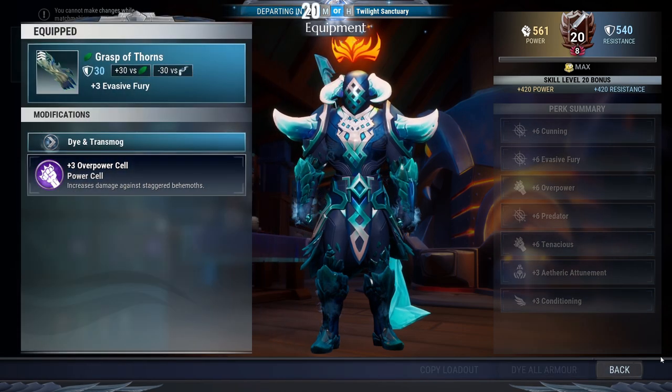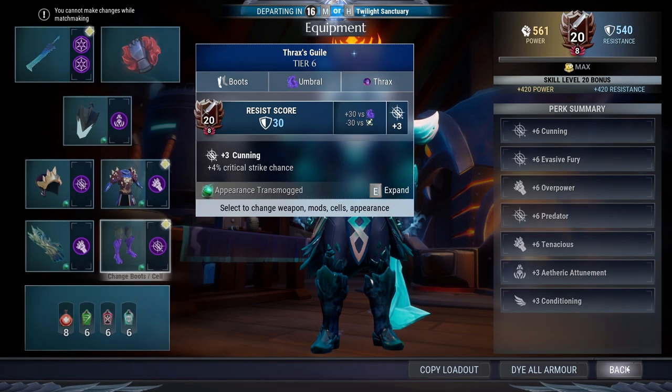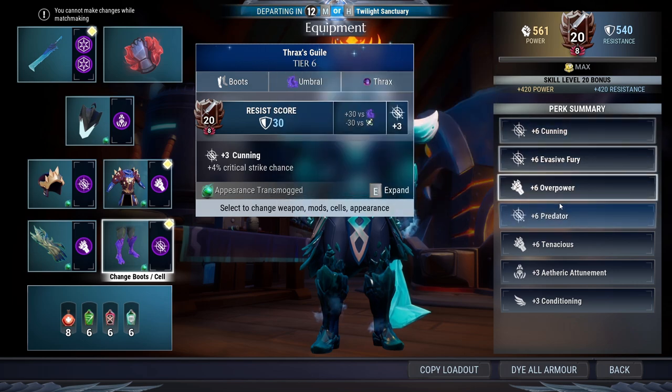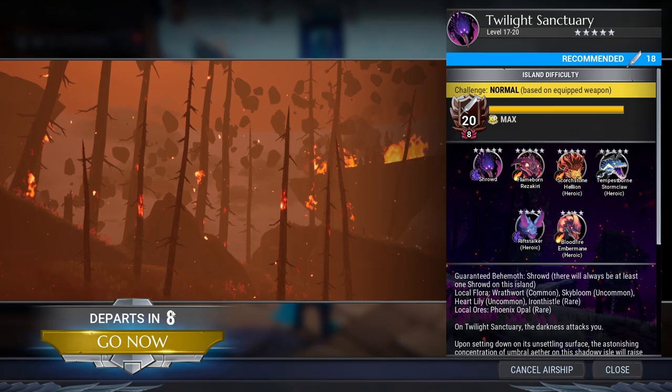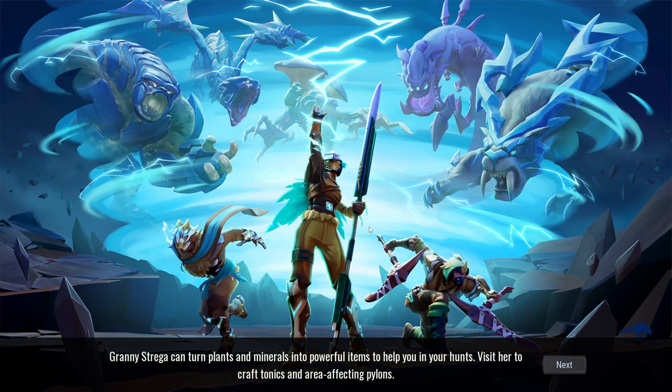We have a base of Fury and Overpower, and we have Cunning and Cunning for a grand total spread of cells that I've been using for a majority of my playthrough. This is kind of my bread and butter build right now just because I don't have a lot of cells and armor power to work with, so I just try to make do with what I can.